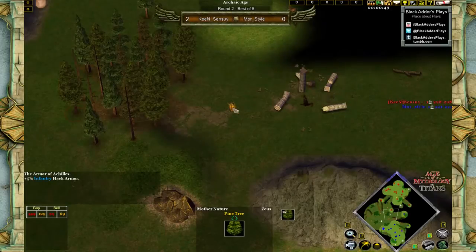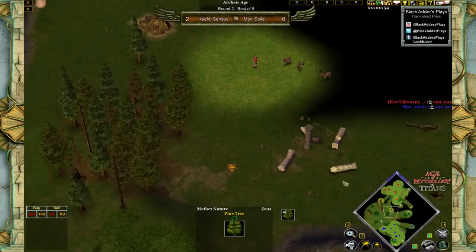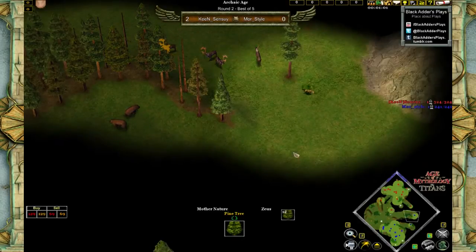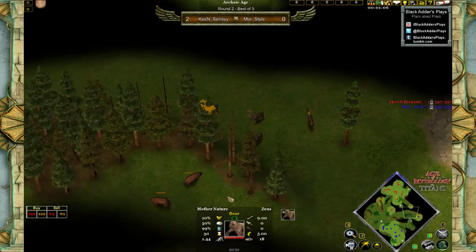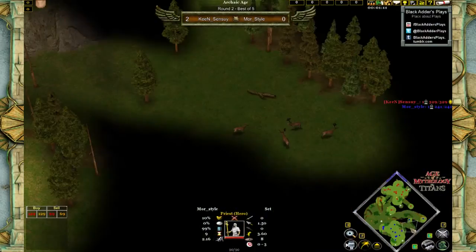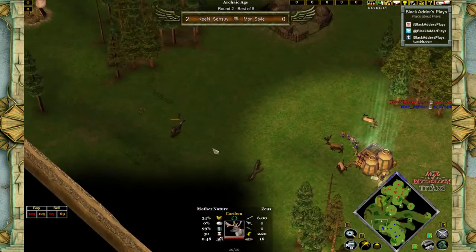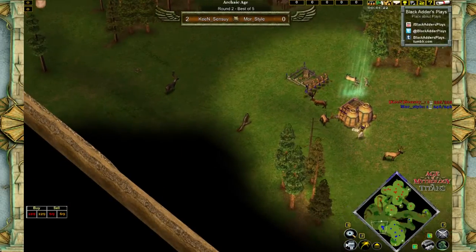Since we've seen that Sensui is quite keen on murmulos, this infantry hack armor relic is one he'll be very happy about if it isn't stolen by his opponent. But I'd be fully expecting that More Style might want to take that as soon as possible so his opponent doesn't. In the meantime, we see a hunt in the middle with the bears, and More Style is already converting the bears. At the bottom there's extra hunt for More Style. On the left, a bit of berries and one lonely caribou — there's going to be one hidden in the darkness, as is often the case.